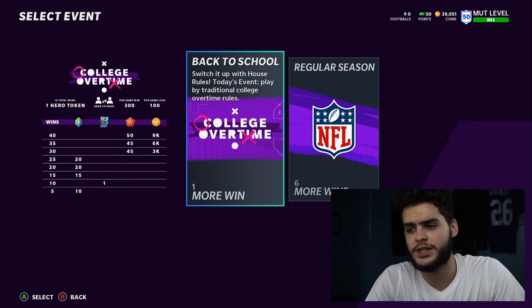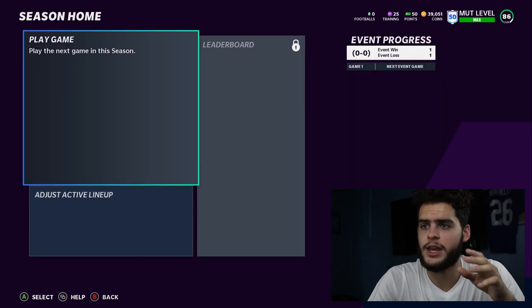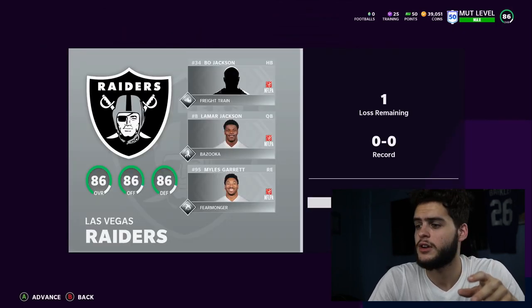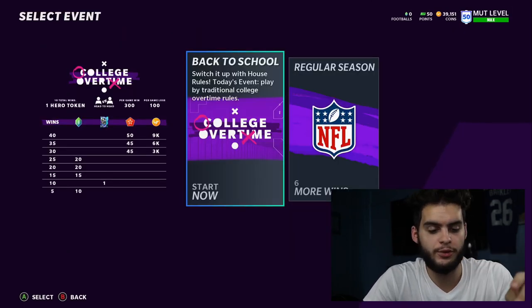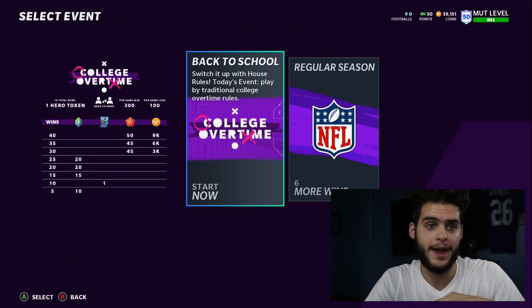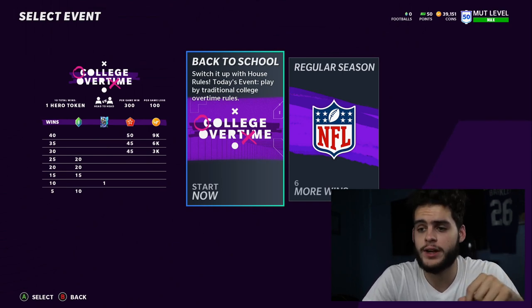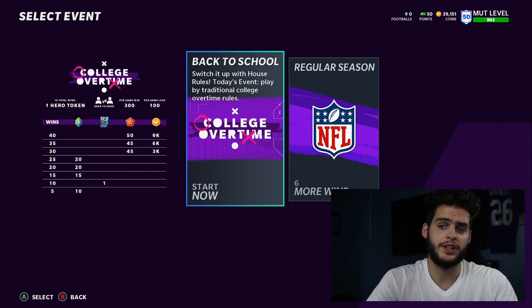If you want to get the 40 wins and all the extra trophies, it's going to take a little extra effort. When you hop into a game, there's a safe way and a risky way — both depend on how you play. If you're a good Madden player, you're going to win these games and preserve your time. If you start on offense, take that two-point conversion. If you start on defense, take that one conversion. It's very simple.